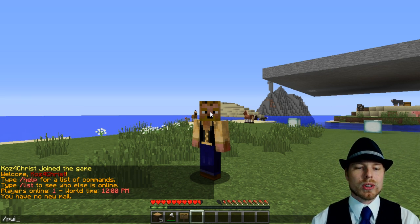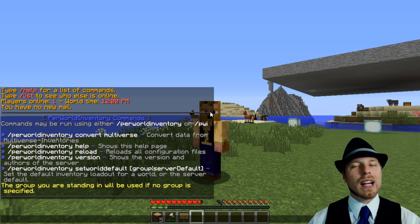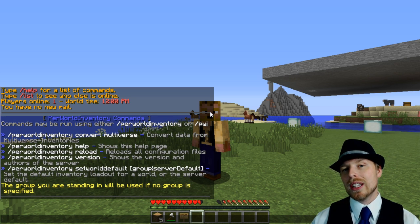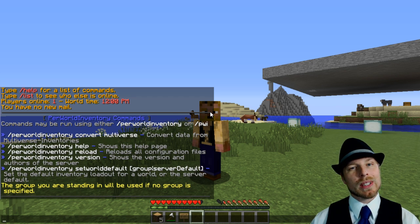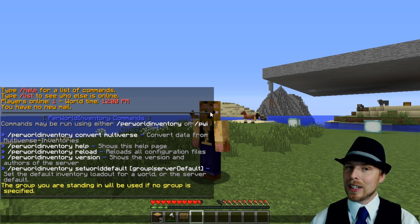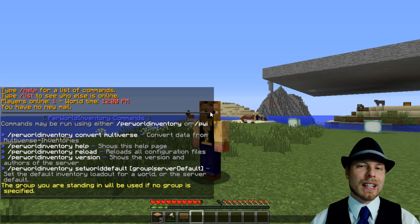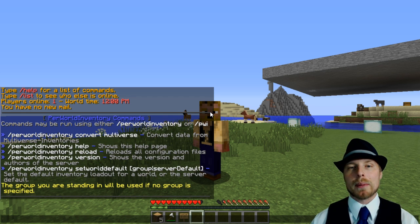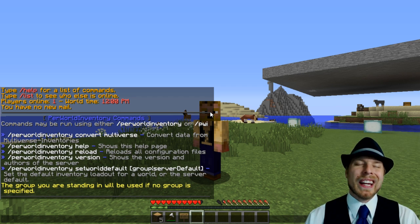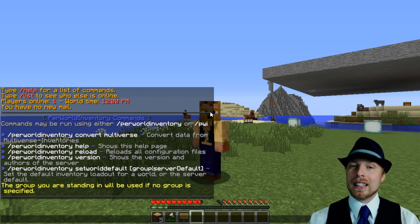In order for Per World Inventories to work, you can do 'pwi help' in-game, but there's not a whole lot you can do there — almost all of it is done in the configuration. It also splits economies between worlds, which is really cool. There are some limitations though: it won't restrict paying other players in other worlds, and third-party plugins like chest shops will bypass it regardless of what world they're in.